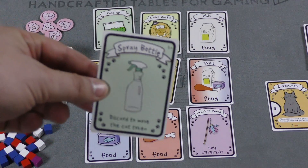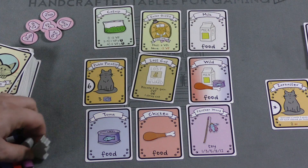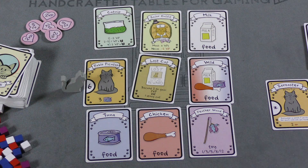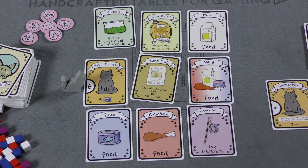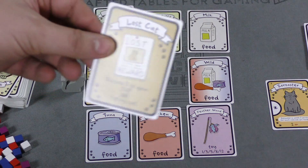There are also spray bottles you can get over the course of the game. When you take a row or column, you place the cat next to that row or column. The next player can take any row or column except the one where the cat is, limiting their choices. The spray bottle lets you move that cat around.